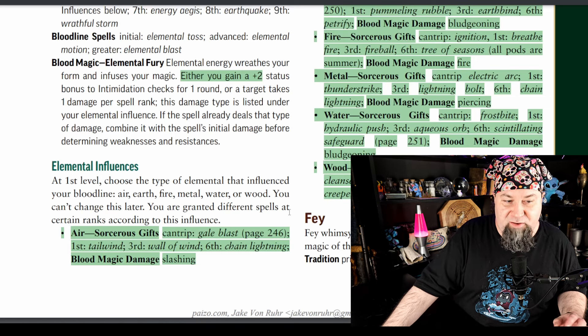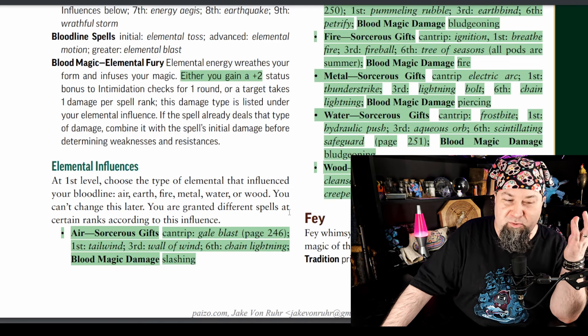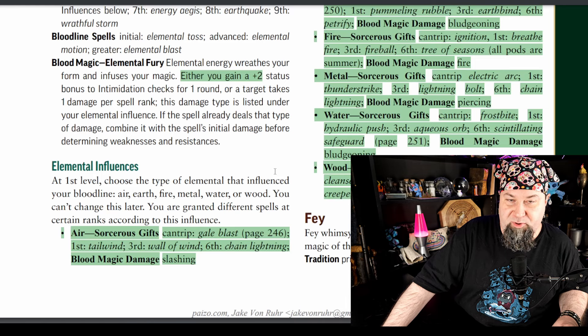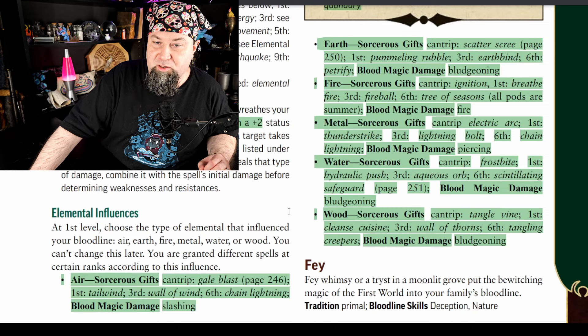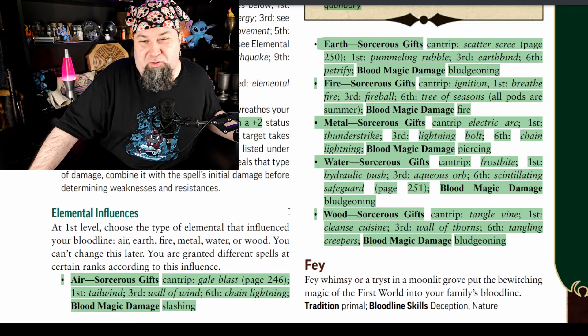Elemental influences: at first level, choose the type of elemental that influenced your bloodline — air, earth, fire, metal, water, or wood. You can't change this later. I love that the remaster included more elements. Air sorcerous gifts: cantrip gale blast, first tailwind, third wall of wind, sixth chain lightning, and blood magic damage type is slashing. Earth sorcerous gifts: cantrip scatter scree, first pummeling rubble, third earthbind, sixth petrify — and blood magic damage is bludgeoning. It's earth, makes sense.